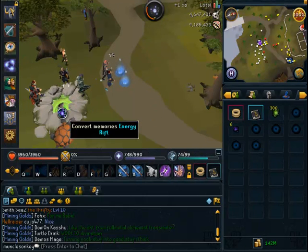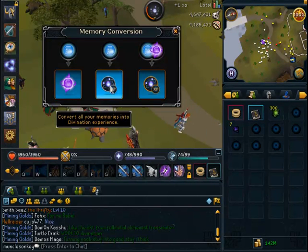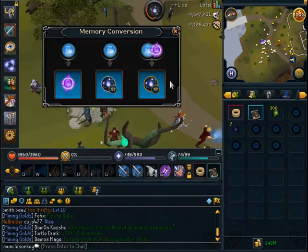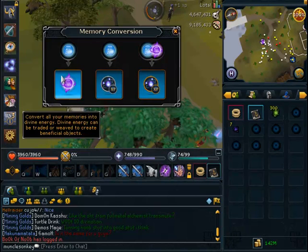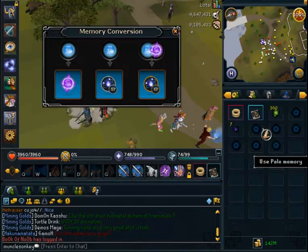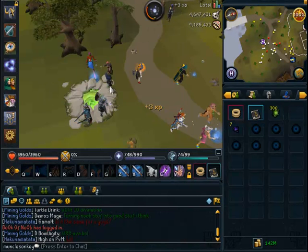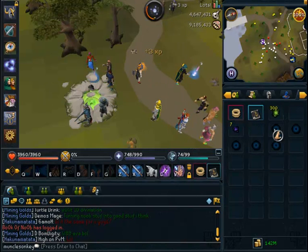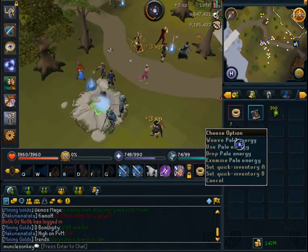Once you collect a few pale memories, go to the collection pool and click the middle option — I would recommend that. This gives you strictly divination XP. This option turns your energy and your memories into divination XP, and the other one turns your memories into energy. The middle one deposits your memories into the energy rift and you get XP for that.